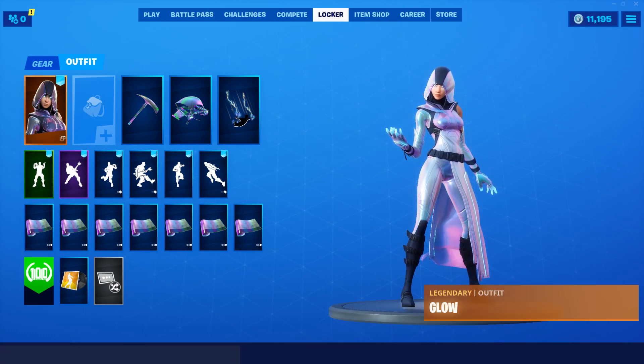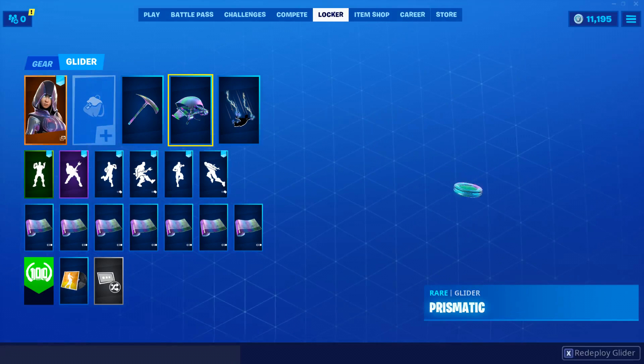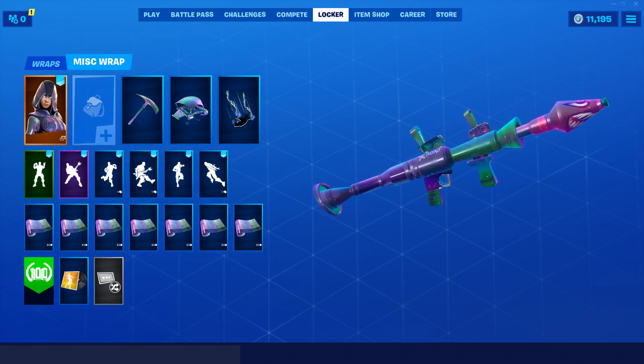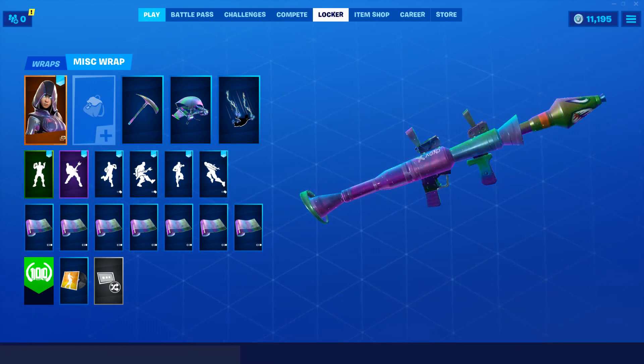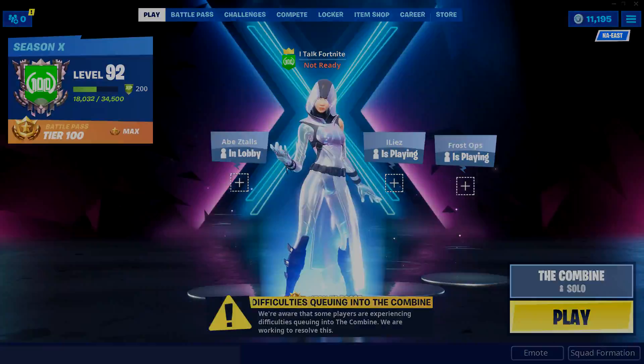I got it really late last night, went to bed, and I woke up, so we're gonna see what it looks like in game. We're going to use the Spectral Axe and the Prismatic glider — it makes sense to use it with her. We'll also use the Prismatic Edge wrap because I think it would match pretty well with the way she looks. Let's just get into a game and show it off.